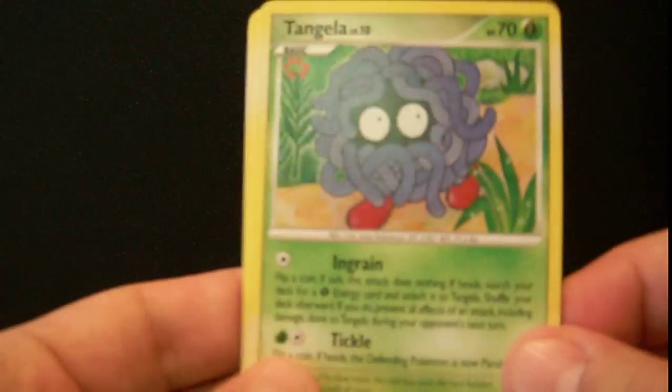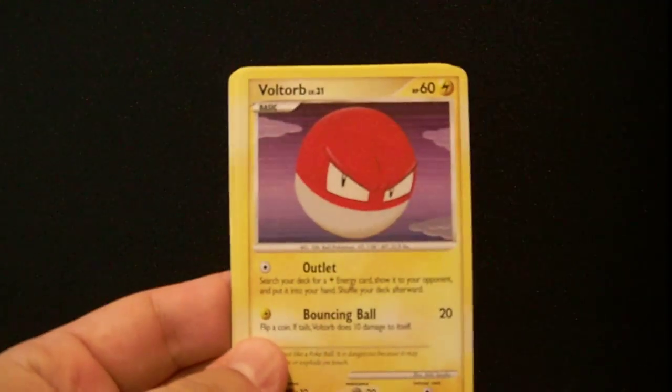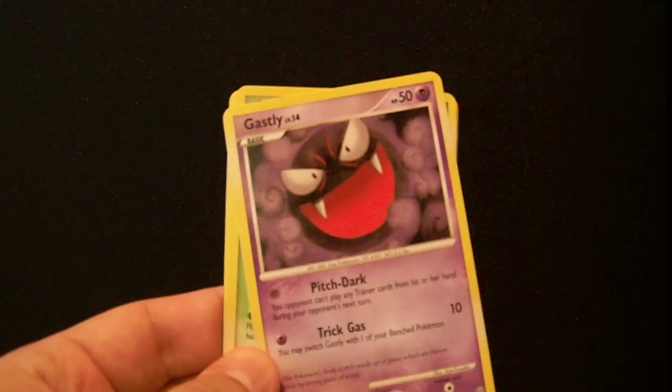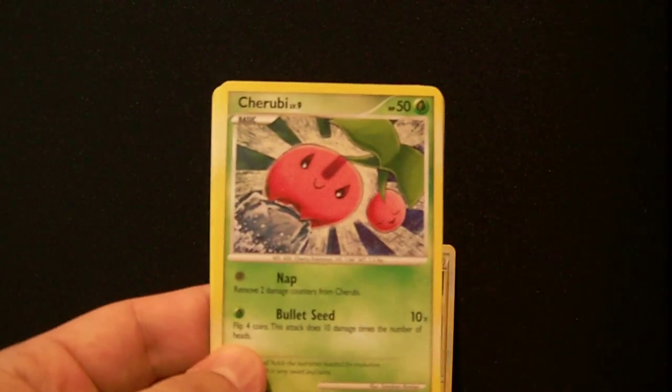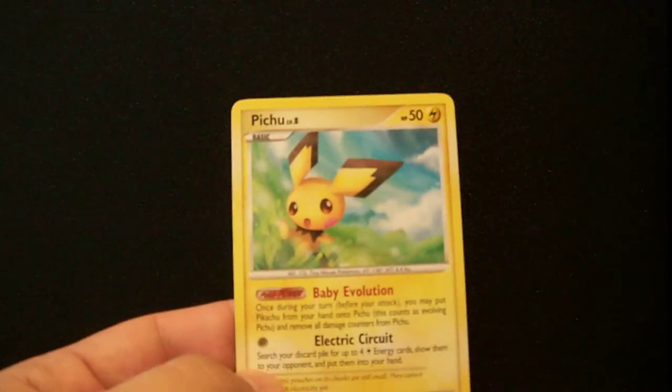I should have got something to drink because I'm thirsty. So we got Tangela, Snover, Voltorb, Gastly. Gastly — I love Gastly, I've seen this card so many times playing the game. It's awesome. Cyclone Energy, not bad. Skarmory. And a Pichu.